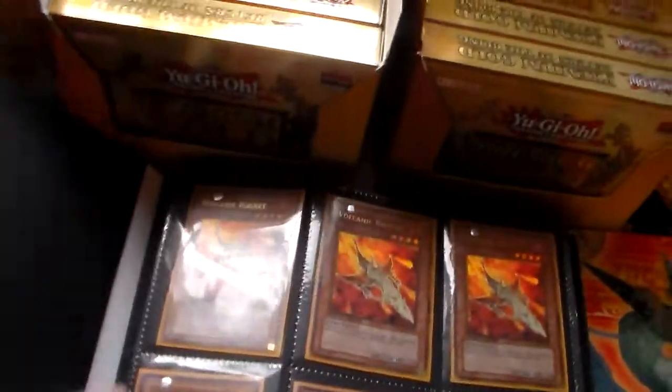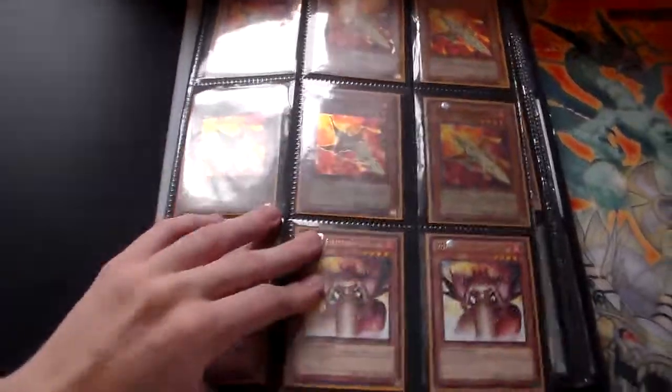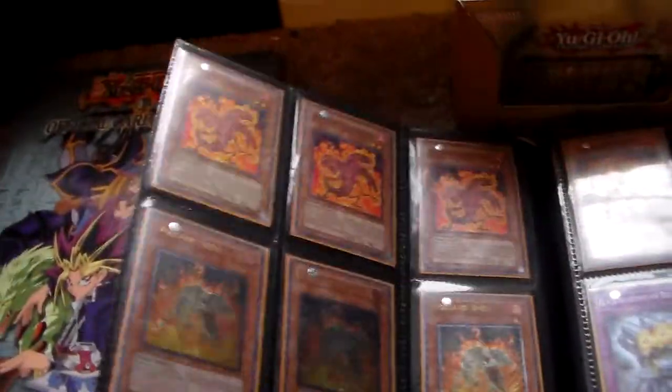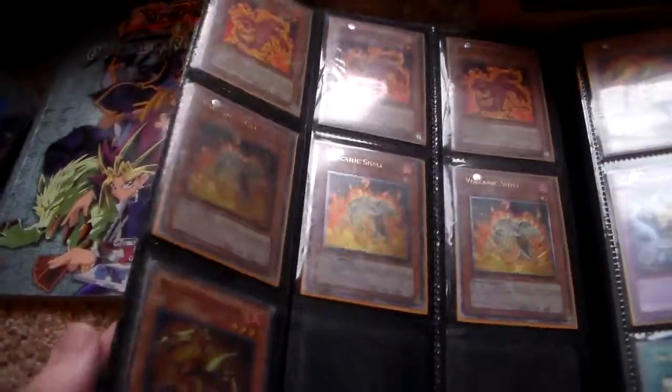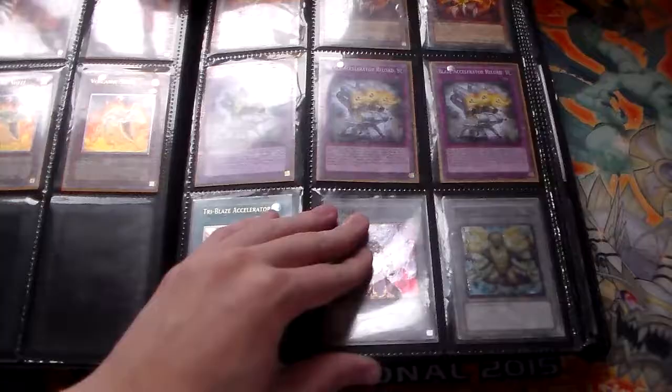Getting into the actual binder itself — some volcanic stuff. Those are gold rares, those are supers from the sneak peek, and then rare Firestorm Guards, common Scattershots, ultimate First Edition Shells, super Counter, common Counters, Blaze Accelerators, some custom tokens, and ultimate Tri-Blaze Accelerator.